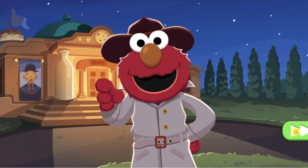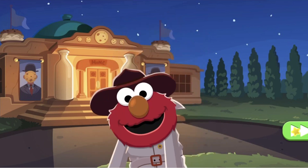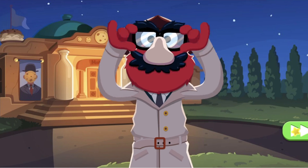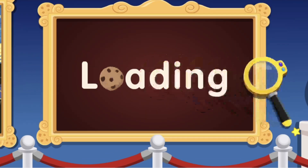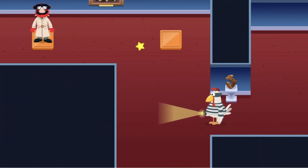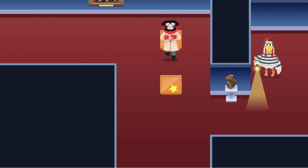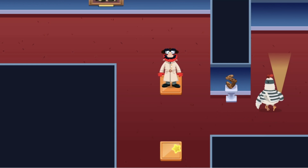But Elmo's gonna need your help to look for clues. Elmo just needs to put on his detective disguise. Let's help Elmo. Let's click on the orange button and move forward.